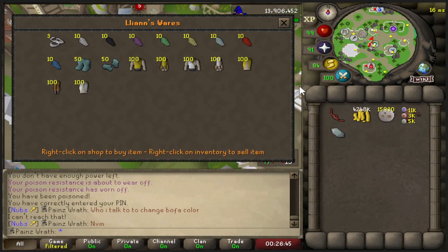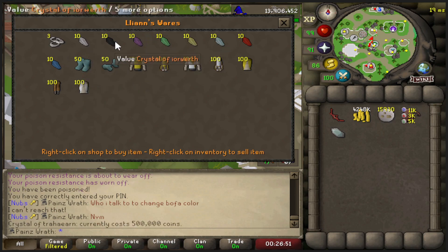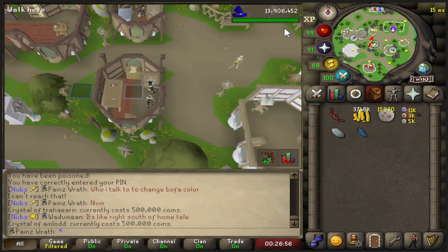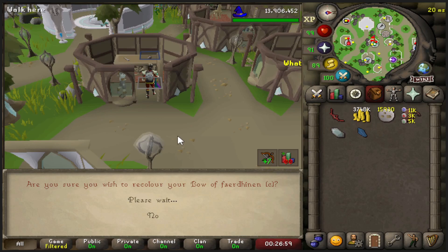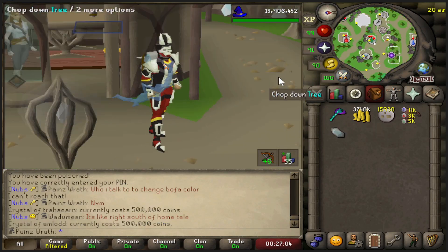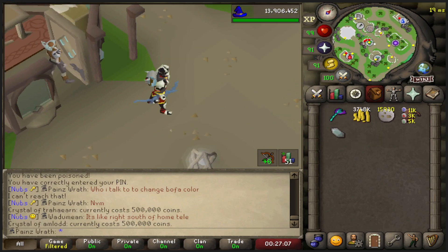I was told if we change the bow color to blue it might help. The purple and black look kind of good too, but I'm thinking blue. 500k for the color change. Let's do that - changes it to blue. Okay, I like it. Now I think we're going to get the Warhammer, because red just wasn't doing it.